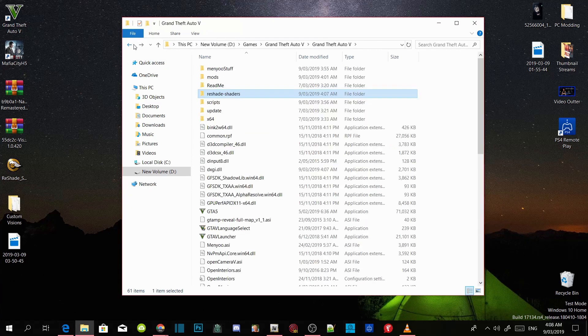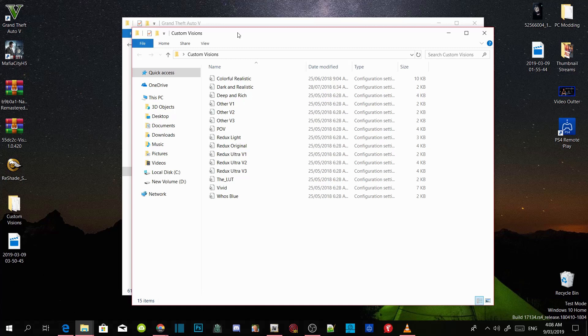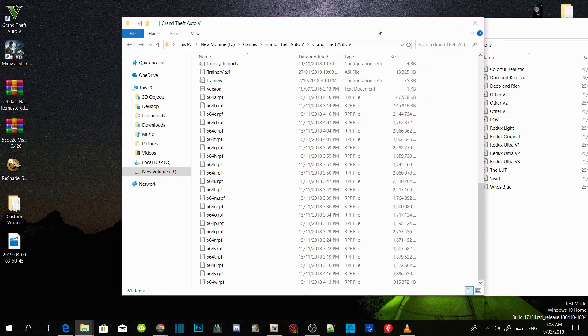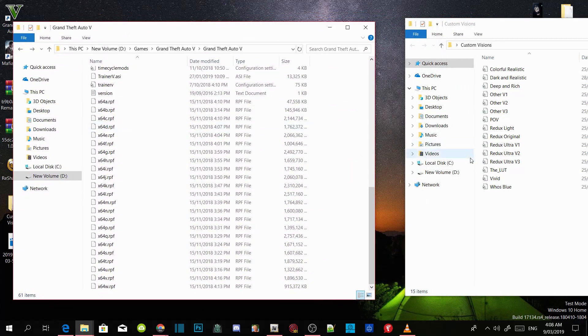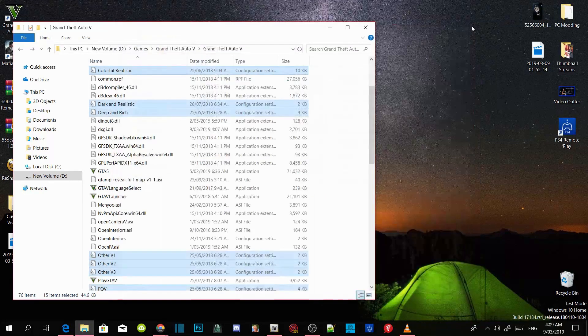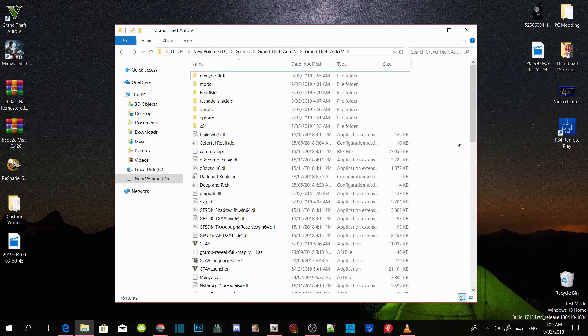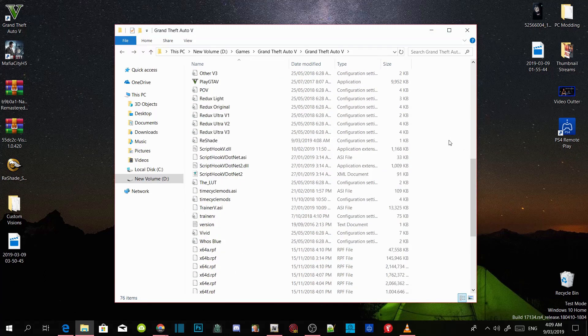Now we are going to install our custom visions. Scroll to the bottom of your GTA V main directory. The custom visions file will be inside my description in the downloads. Once you download custom visions, open up the extract folder. Drag it towards the side, copy all the files inside, and drag them into your GTA V main directory. That's all you got to do — exit out of the extract folder, right click on your GTA V folder, and refresh. We now have a fully modded graphic mod folder.